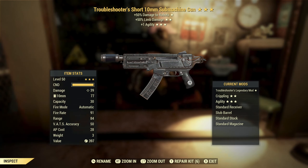Next, a troubleshooter's 10mm submachine gun with limb damage and agility. Damage to robots is enemy-specific — I'm not interested. Limb damage could be good if you're hip-firing, spray and pray — you could end up crippling your enemy, so that's actually not a terrible second star depending on how you use the weapon. Plus one agility is not all that useful. Overall this isn't something I want.